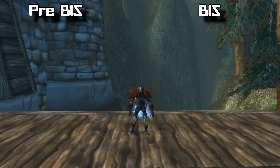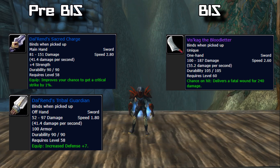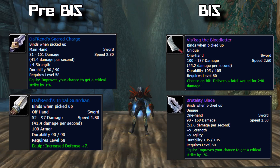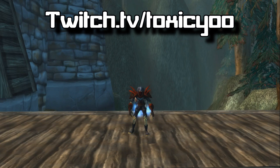Moving on to swords, for pre-BiS you want to get the Dalaranian Sword set from Rend in Upper Blackrock Spire. For BiS swords you want Vis'kag the Bloodletter, which drops from Onyxia, and Brutality Blade, which drops from Garr in Molten Core. I hope this guide was helpful — this is going to be my last video before Classic drops, but once I get my Rogue and Mage to 60 I'll be making a lot more videos in Classic, so I'll see you then.